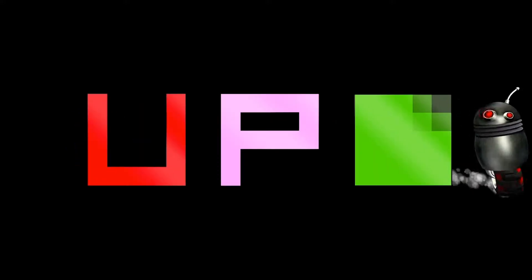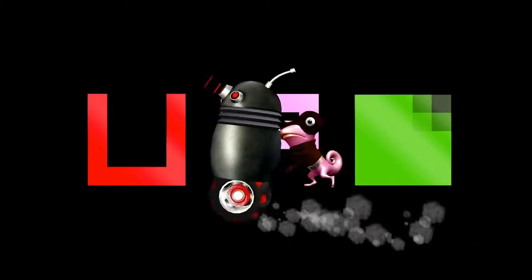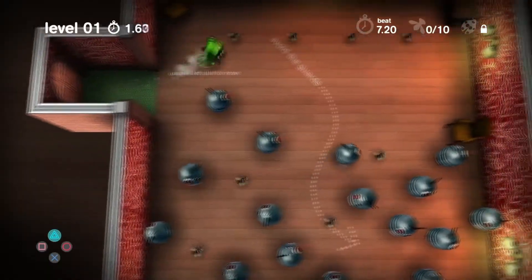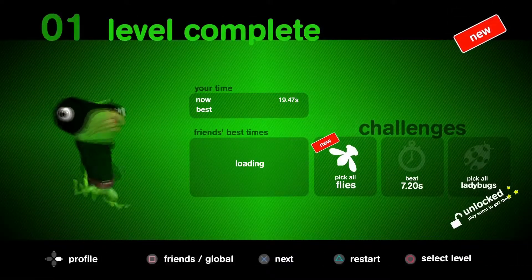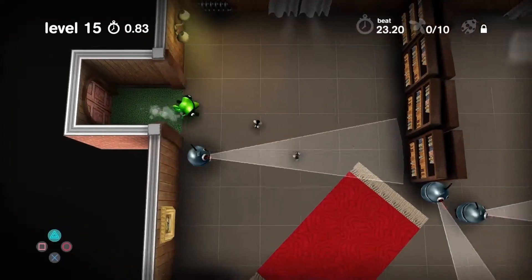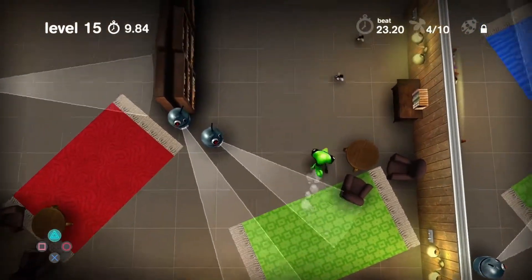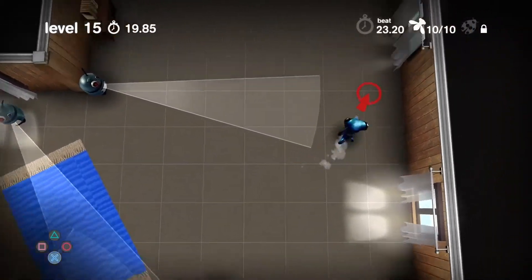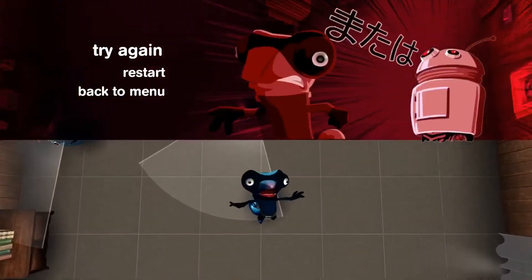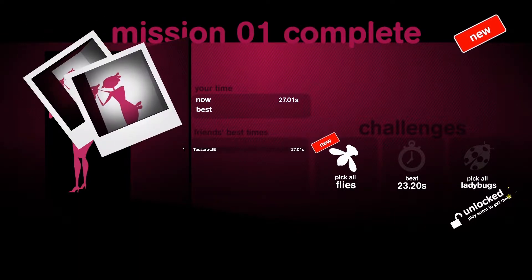This has to be the first game I've ever seen where the developer credits double as a tutorial. Here we have Spy Chameleon, also available on the PS4 and Vita. The goal is to try to get through the level without disturbing any of the robots, preferably trying to pick up all the flies as you go along and get a quick time. The levels usually aren't much more than 10 or 20 seconds. The nifty thing here is that you change your color to avoid the cameras from being able to detect you. The checkpoints are pretty generous. I love the fact that in the lore of the story, you're part of the RGB spy agency.